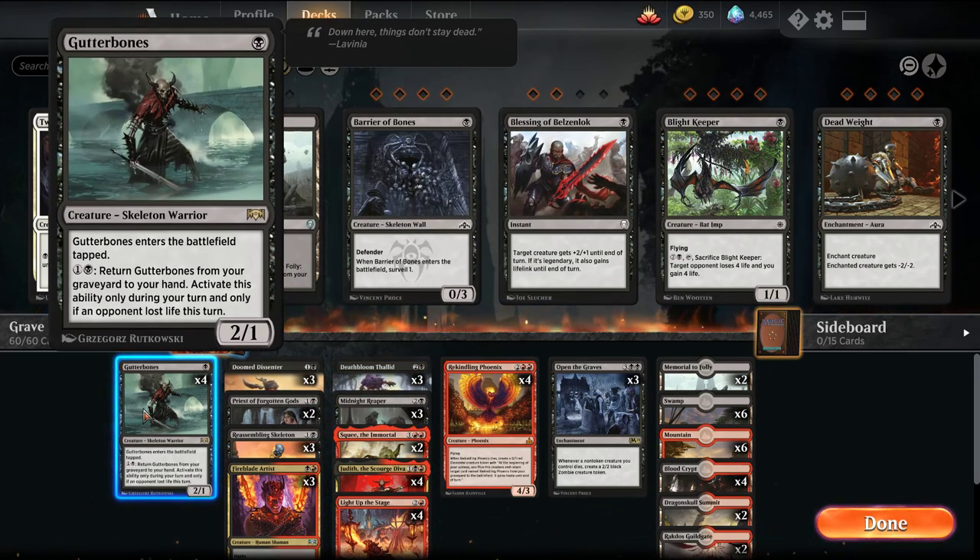Starting off we have Gutter Bones, which is a 1-mana 2/1 that enters the battlefield tapped. When we trigger Spectacle — so when we deal damage to an opponent — we can pay 2 mana and return it from the graveyard to our hand. So we can keep letting it die, coming back, letting it die, coming back.